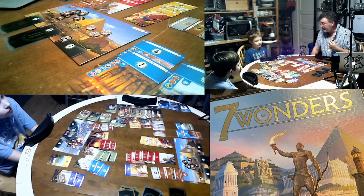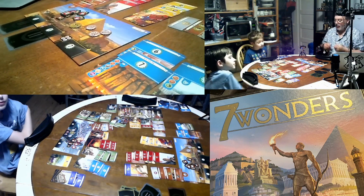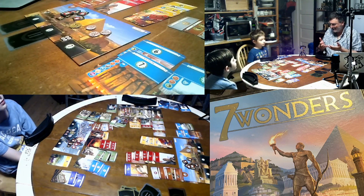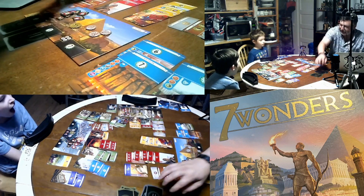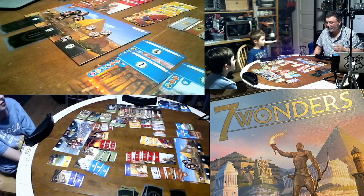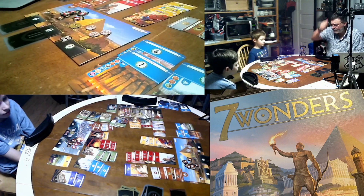You deal a hand of seven cards from the age deck, and the size of the deck changes depending on how many players you have. In a three-player game, that means 21 cards in the deck. You set these decks up ahead of time with the correct cards for that player count. The third age has special rules for setup because there are purple cards that need to be folded into it.